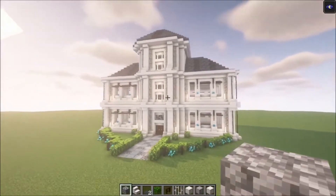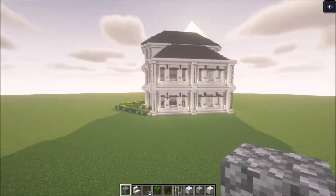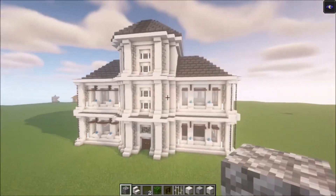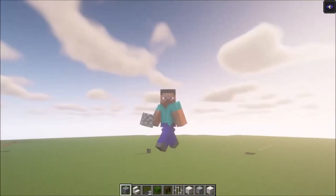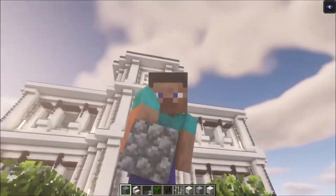And here we go — this is going to be it for this episode. In the next episode we are going to decorate the inside of this house as well, but this is how it ended up looking. Hopefully you all enjoyed this one — if you did please leave a like and subscribe. Have a nice day, see you next time!